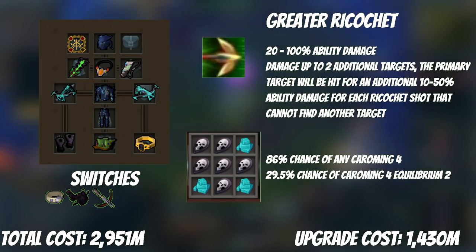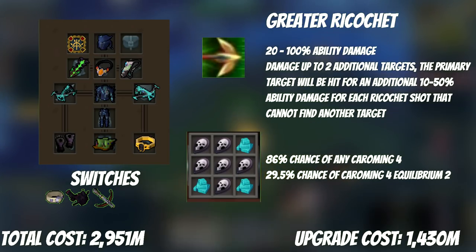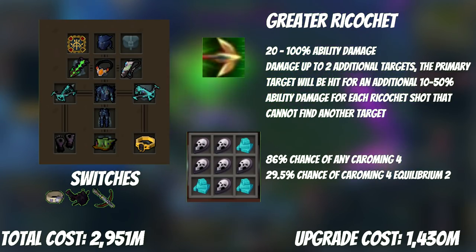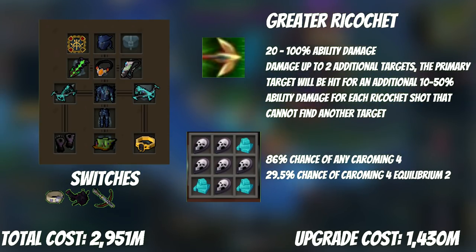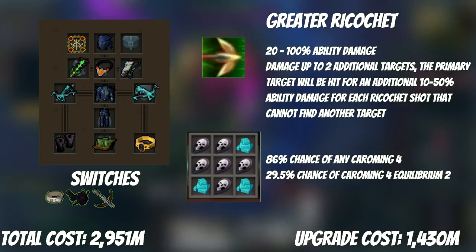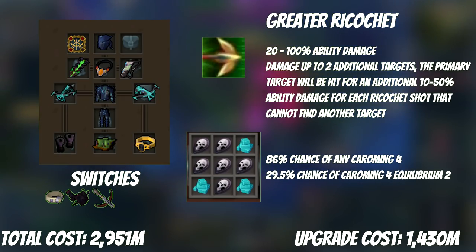Once you have Greater Ricochet, you need a Caroming perk on your weapon to make it synergize well. There are two options. First, go for base Caroming 4 — 100% chance to get it, costing 42 mil with seven Shadow components — and eventually upgrade to Caroming 4 Equilibrium 2. Or go for Caroming 4 Equilibrium 2 right away, stopping when you get any Caroming 4. That has an 86% chance of some form of Caroming 4 at 36 mil per attempt, averaging 42 mil total but with a chance to get lucky. Since we're using dual-wield Ascensions, make sure you put the Caroming perk on your offhand so you keep Precise 6 on at all times — that way when you swap to your flanking offhand Chaotic, Precise 6 still helps your flanking damage.